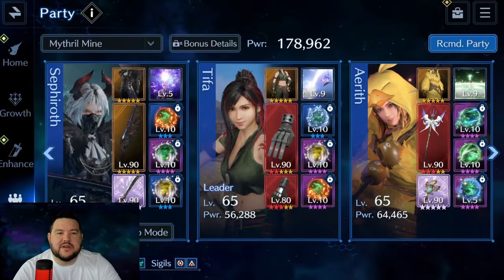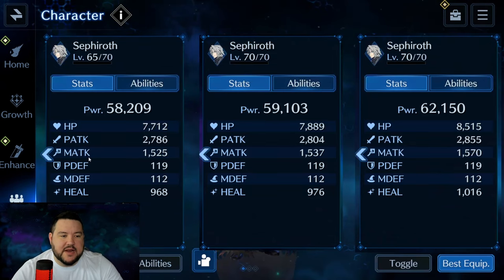So the first thing I want to show is a copy of one of my teams — the team I used for Mithromine, which we all know was quite a struggle. I'm going to use my damage dealers here. I have not gone through Aerith's stat stream yet, but this is what they looked like at level 65 with my stat streams more or less maxed. If we go into Sephiroth's individual loadout, you can see what it looks like here — this is the Sephiroth on the very left, and these were the stats I had.